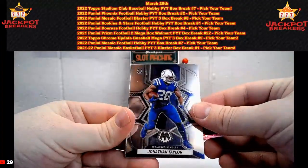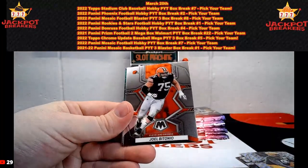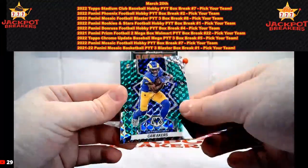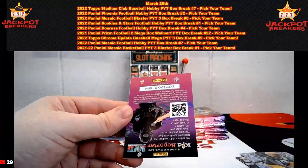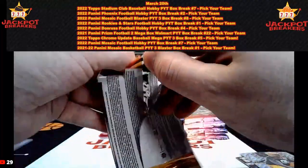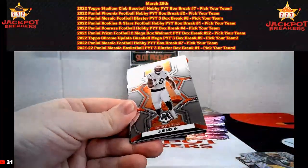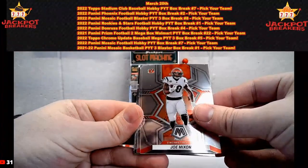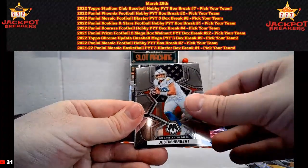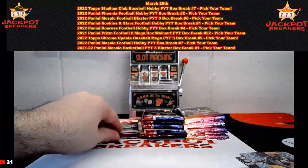Got Jonathan Taylor, Marshawn Lattimore, Justin Herbert, Bill Benito, Aaron Davis-Price. Cam Akers on the green. Guess the player on the last green parallel of this break for $20 in credit. Joe Mixon, Travis Kelce, Hunter Winfrow, Justin Herbert, Howie Long, Lamar Jackson Touchdown Masters.